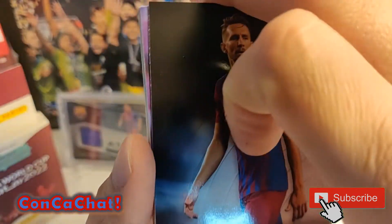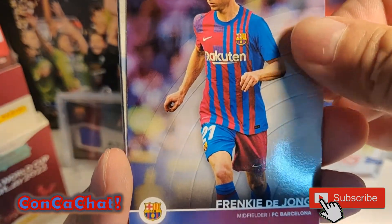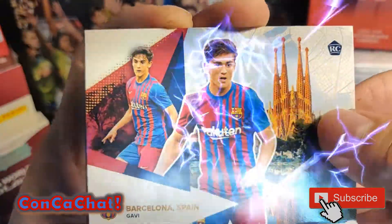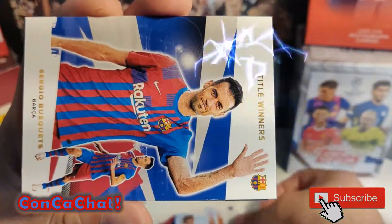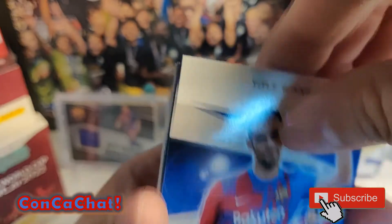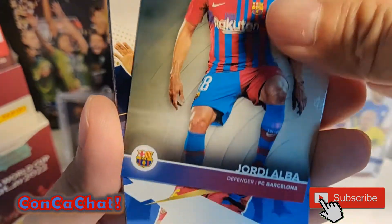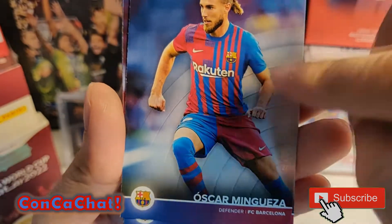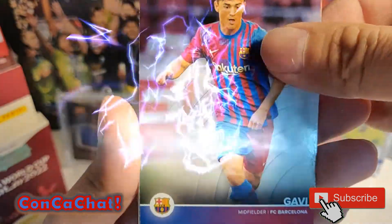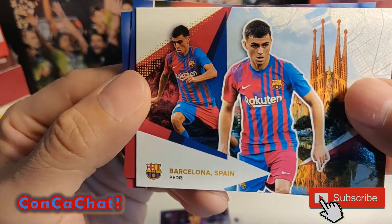We've got Luuk de Jong and Frenkie de Jong - both de Jongs! And then Gavi - that's the rookie we were looking for! We'll set that aside. Then we've got Busquets, Jordi Alba, another Busquets, a rookie card of Oscar, and another rookie Gavi, and that looks like a Pedri.